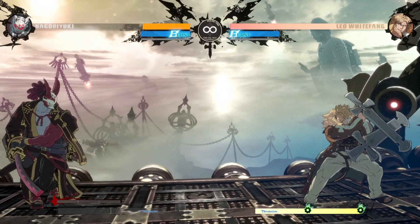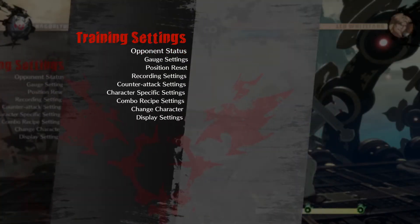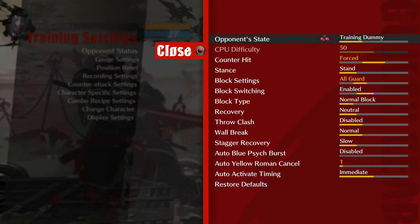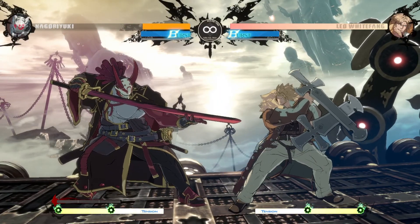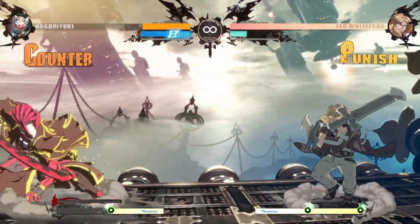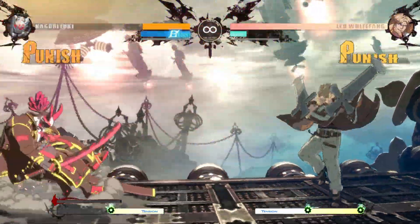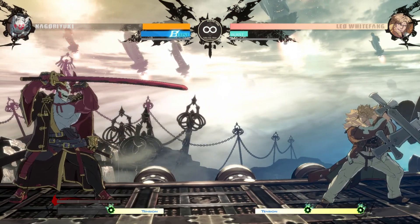One last way you can use your burst is to beat your opponent's YRC. If you're being pressured and the opponent uses a YRC 50/50, a good way to not deal with that situation is to burst immediately after getting hit. You don't want to get put into a strike-throw situation against certain characters. If you get hit by the YRC, there's nothing stopping you from bursting — it will always connect there, so you don't have to guess.